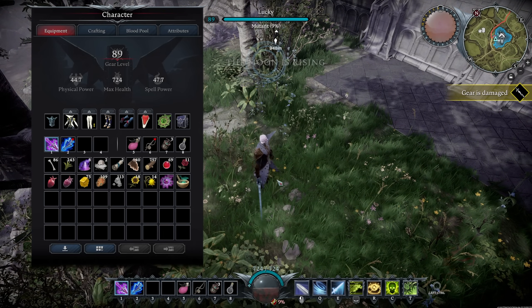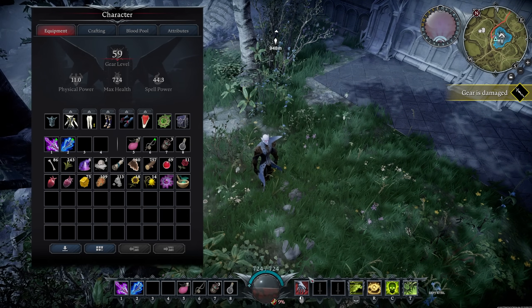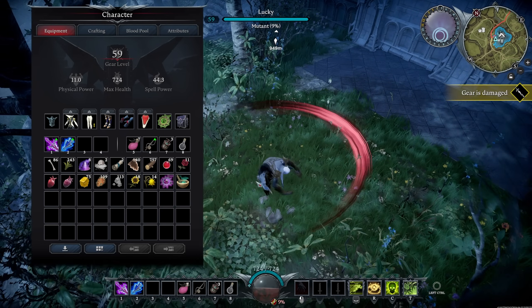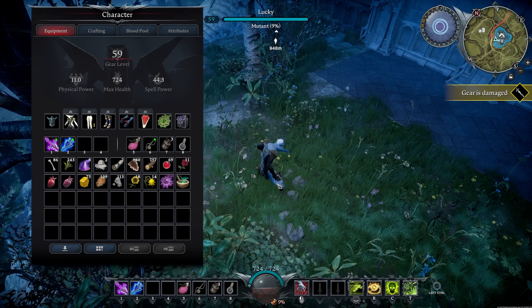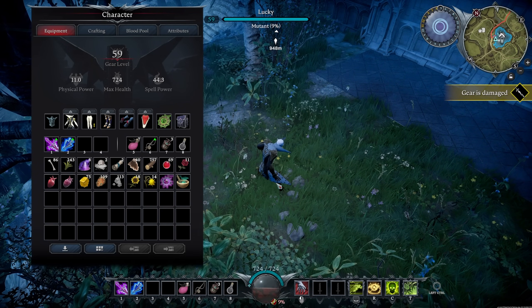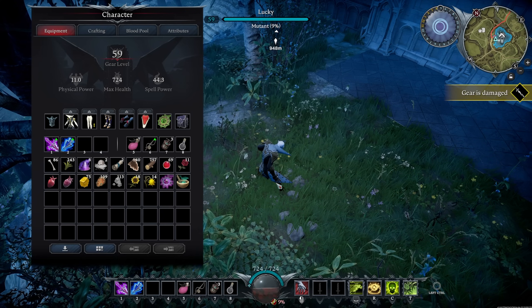Worth mentioning: you can press one to pull out your weapon, then press it again to put it away and fight with your hands. This can actually be useful because you need to get enemies below 30% health to control them and take their blood. Getting them below 30% with your weapon can often result in accidentally killing them, so your hands are a nice way to take a little bit of health off when you just need a little more to go.